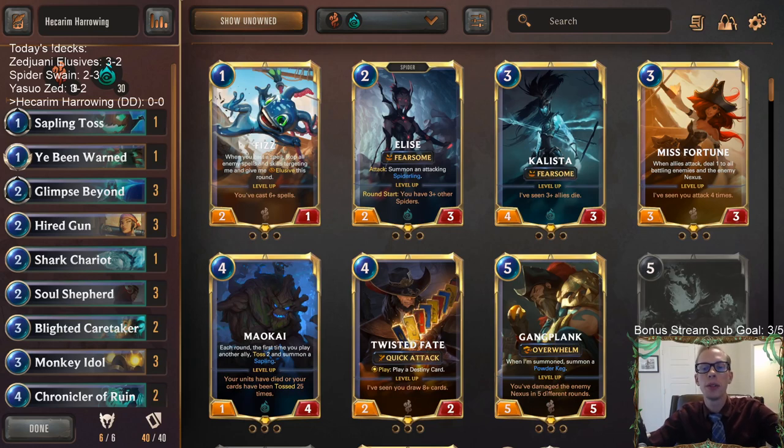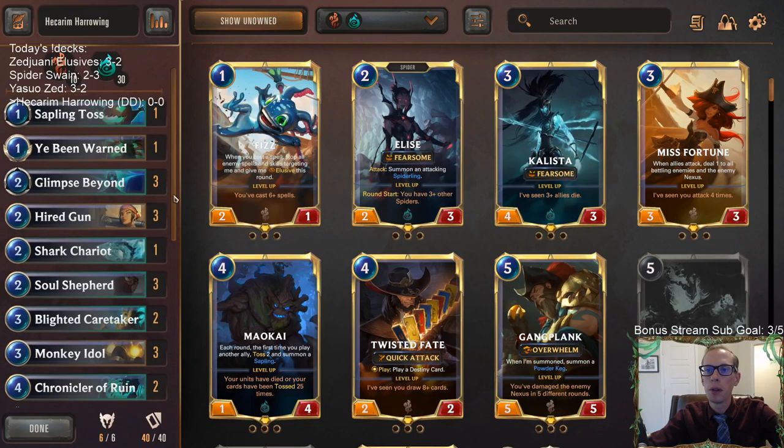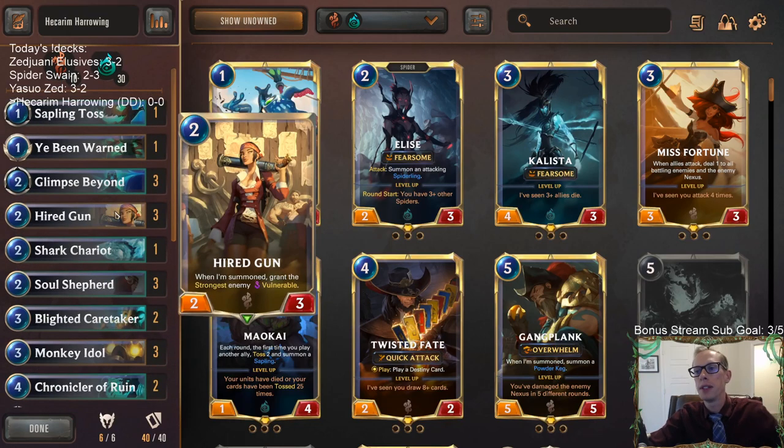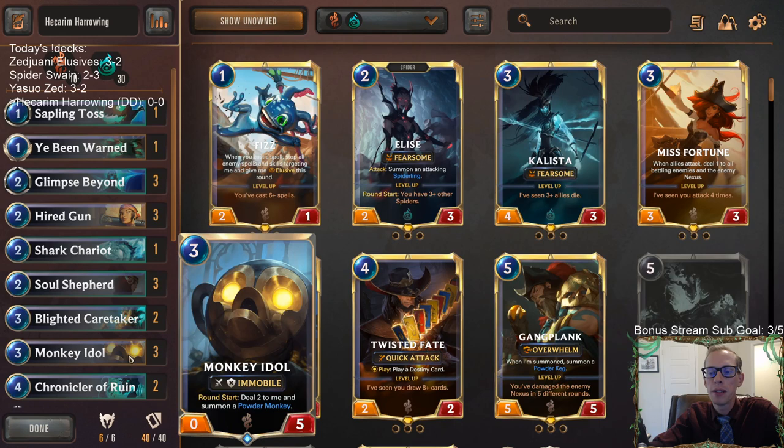Welcome everybody on Twitch chat and YouTube for some Hecarim Harrowing Splashing Bilgewater. We're going to be a Shadow Isles deck with our Ephemerals, but we're going to be playing Bilgewater for some fun stuff. We got Hired Gun that's going to be able to grant some enemies vulnerable, which is really good when you have Ephemerals attacking, such as Shark Chariot or even Powder Monkeys.